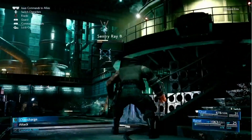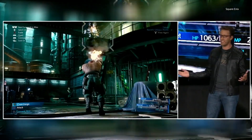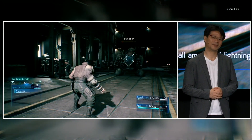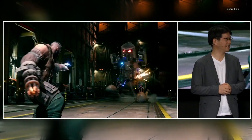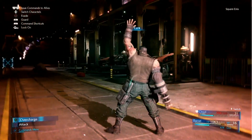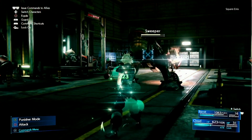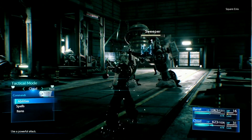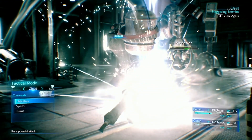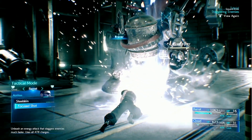Speaking of your team, you can switch between them at any time and even bark special attack or magic commands through the collar buttons. For example, if you're controlling Cloud but Barrett's ready to cut loose, it's easy enough to do it without switching to the gun-wielder. And when you do swap characters, the game does a very slick camera pan between the two of them — it just adds to the general cinematic feel of this entire presentation.